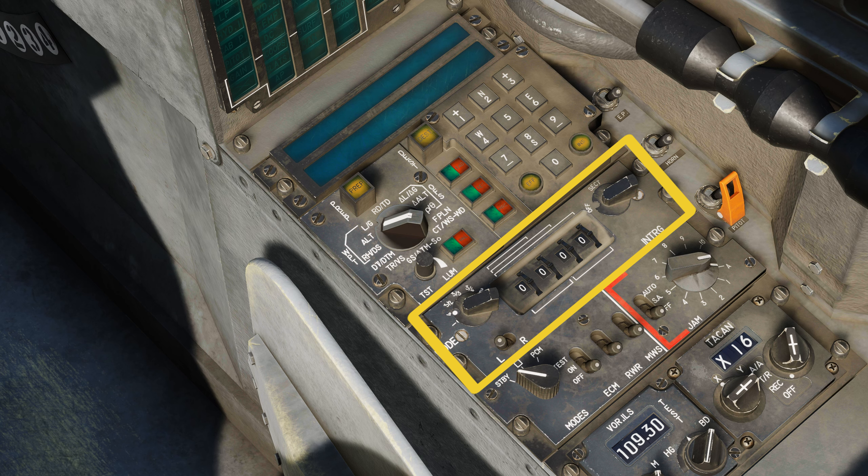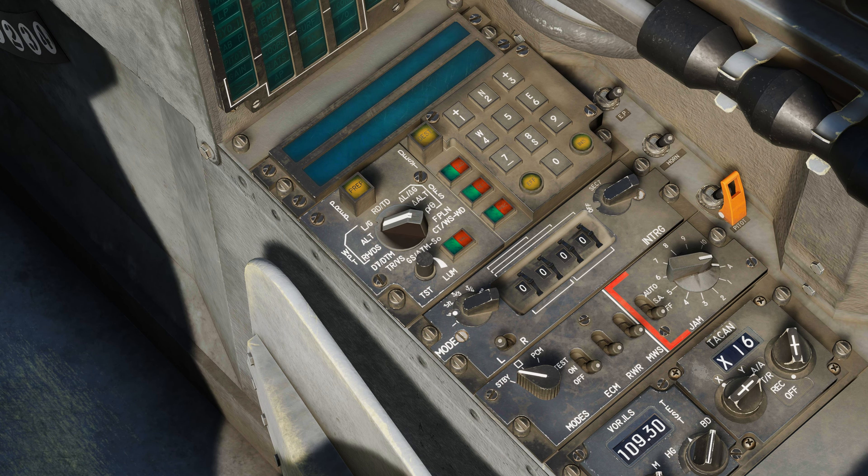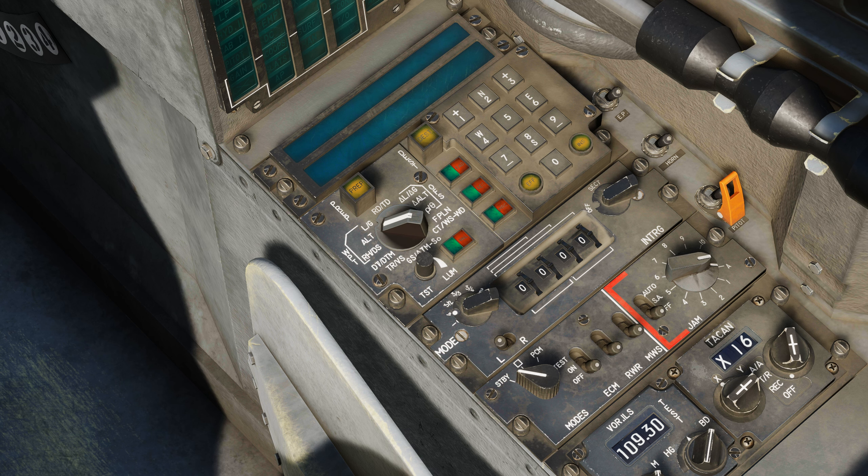The interrogator panel allows the pilot to configure the IFF interrogations. So the transponder is what replies to IFF interrogations, while the interrogator is what asks the IFF interrogations to other aircraft. You have the mode selector, which selects different IFF modes used by the radar for interrogation. Then you have the IFF code selection switch, which selects the left or right digits. And you have the IFF code selector, which selects the IFF code for Mode 1, 2, and 3 Alpha.